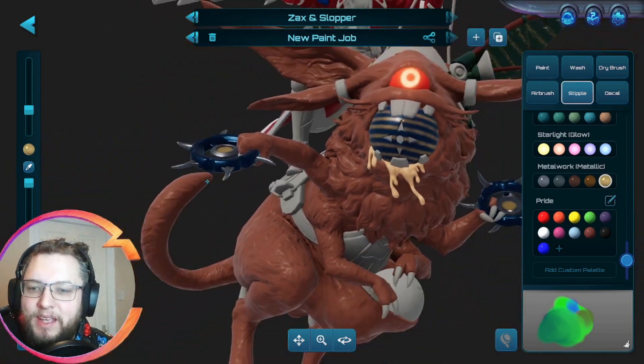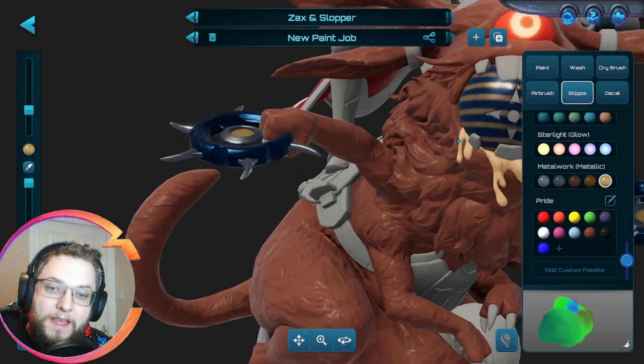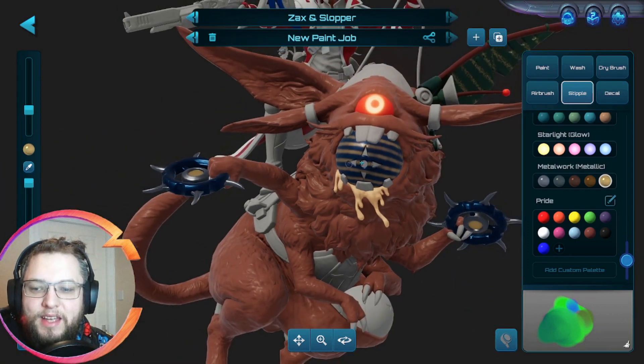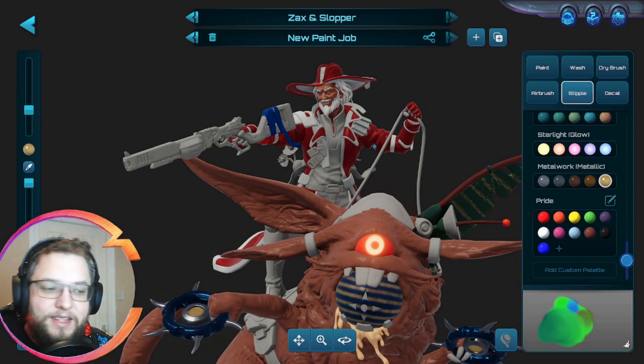The other option is actually wrapping up the bombs but turning them into Christmas puddings. I thought that could actually be quite fun, and then we could have it look like Slopper's eating the Christmas pudding, and having this be like the icing or brandy butter flowing off the top. So I think that's actually going to be my next change, because I did this yesterday as a little test. The only thing I did yesterday was that and then some of the picking out which colours would be which things on Zaxx's.